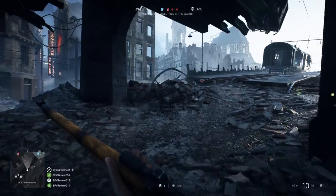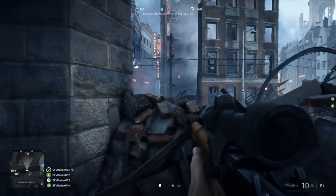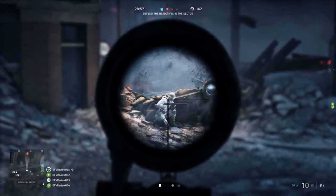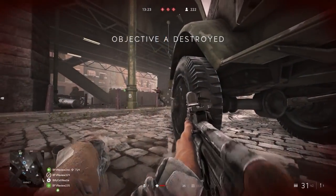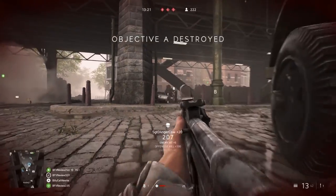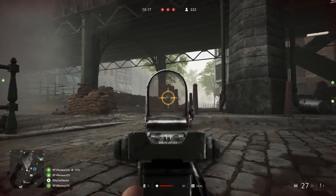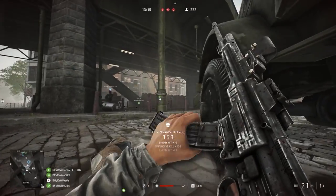Using ADS, especially with long-range weapons like the bolt-action rifles, is also really important, because hitting a target in the head or the chest will do considerably more damage. So if you can, you should always try and aim for these areas instead of the legs or the arms, making sure to allow for the fact that your weapon's barrel will rise as the recoil kicks in.